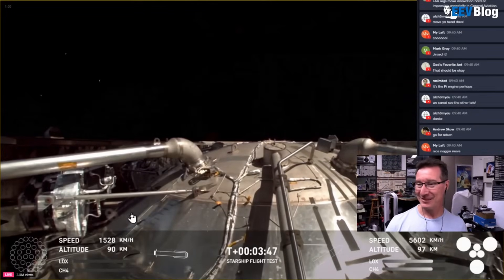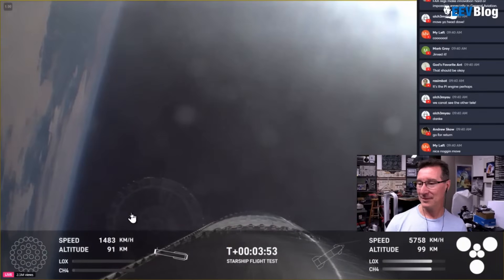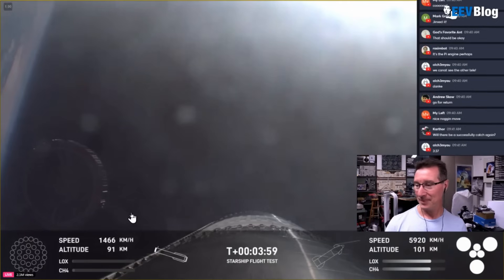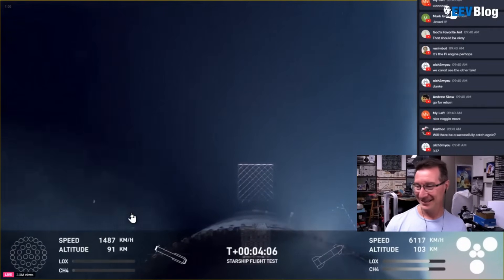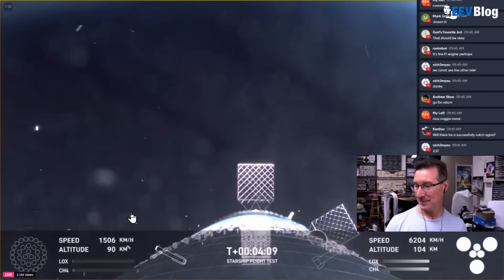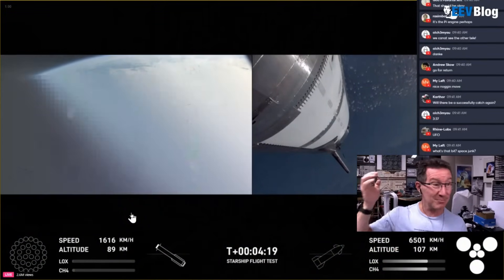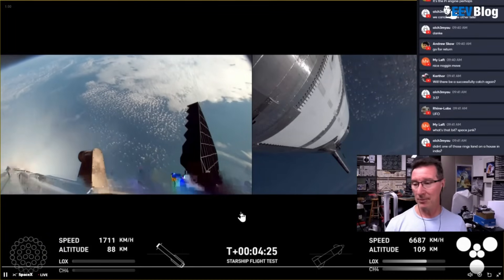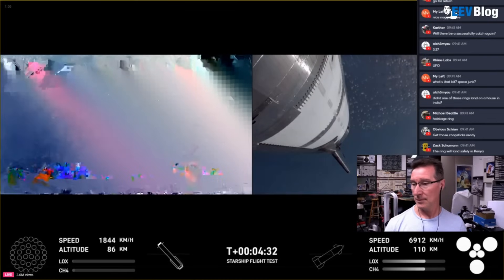Go for booster catch! Look at that — what a shot. We just jettisoned the hot stage ring, just floating away. Now we've shut down the engines for that boost-back burn. 90 kilometers — so it's dropping. The booster is on the left and Starship's still going. All engines on Starship — the engines are so good, but we did get one that didn't relight.